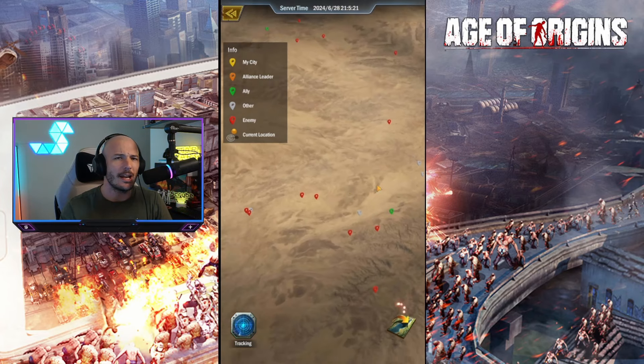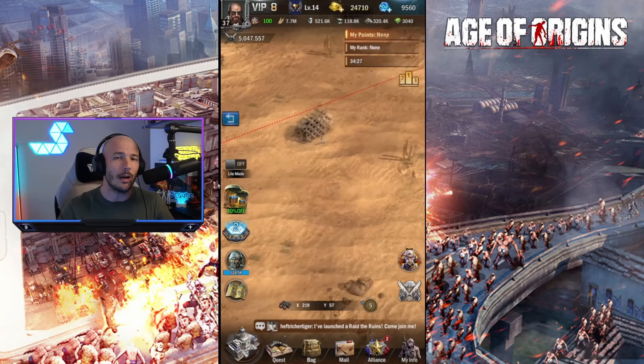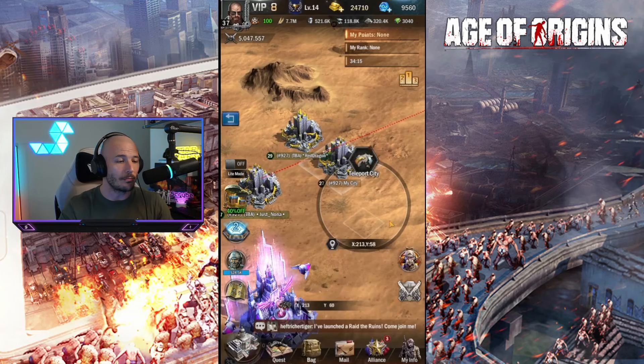Guild versus guild, alliance versus alliance, and nation versus nation. You can jump in — there are Iron Blood Battlefield tokens that you can get and transfer into various buffs, and if you really want to score well you do have to use them. However, based on my experience this was my first proper time going into this game mode.